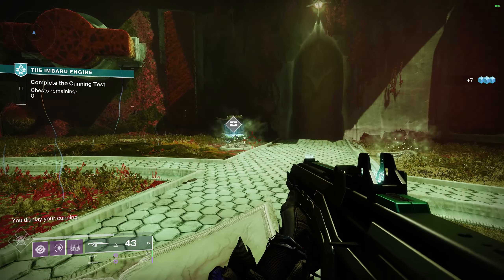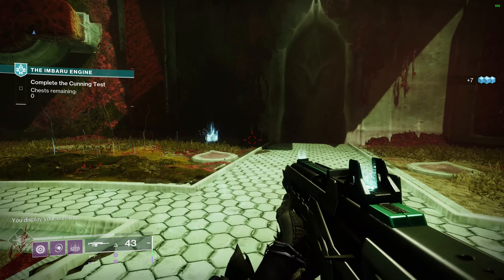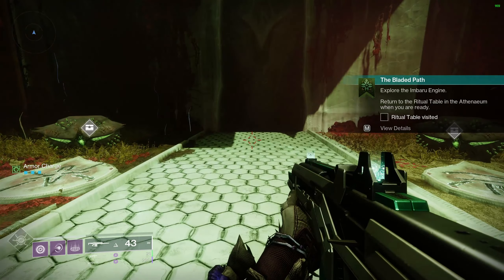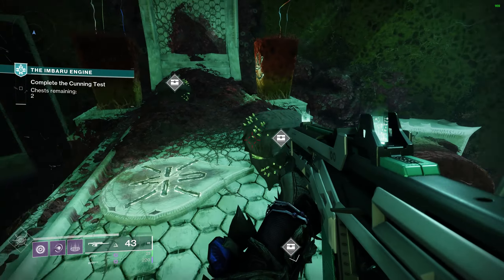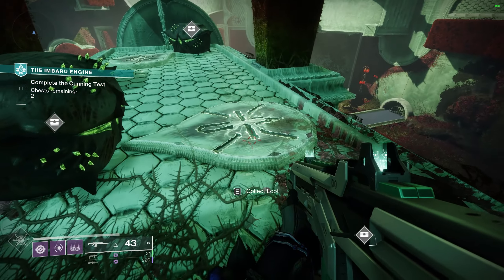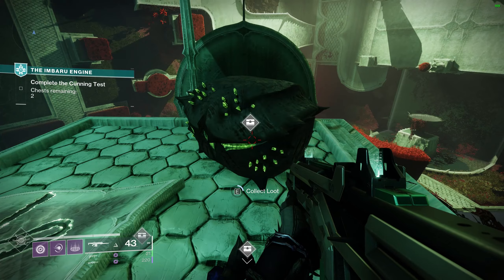The chest will disappear and you move into the next section. On the ground you'll see two symbols — one looking like a jellyfish, and one that's kind of like an X with a dagger pointing down. Those are the two symbols you'll see throughout the entire area, and they tell you which chest to pick. If you pick the chest with the X and little arrow pointing down, you get a 'display your cunning' message. If you pick the jellyfish, you get the Mbaru message, which kills you.